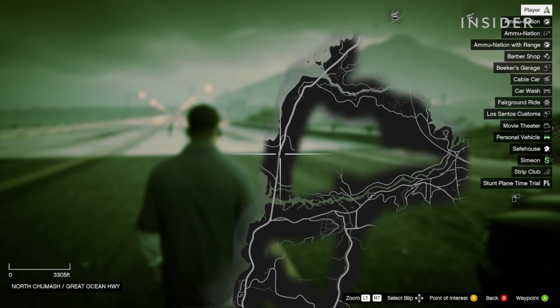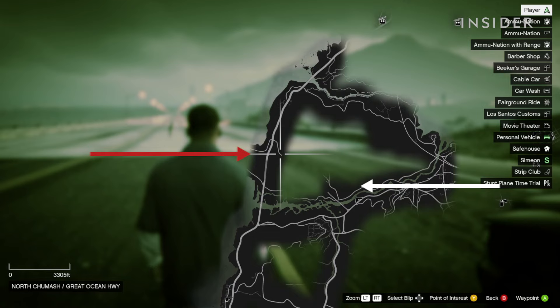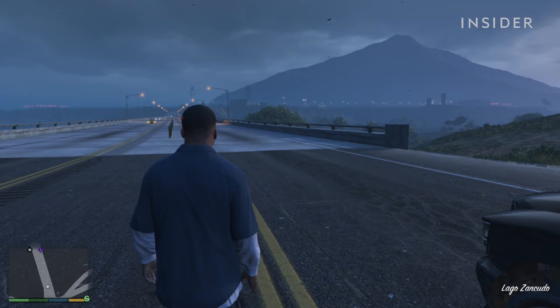Open your map. The military base does not initially appear on the map, but its location does not change. The base has two entrances on opposite ends of the base. Set a waypoint to this location on the map.